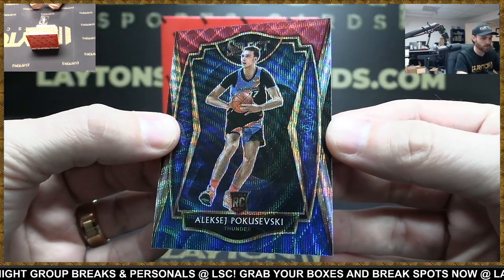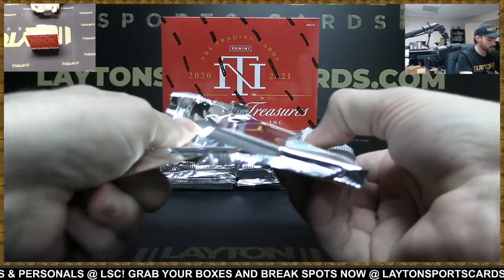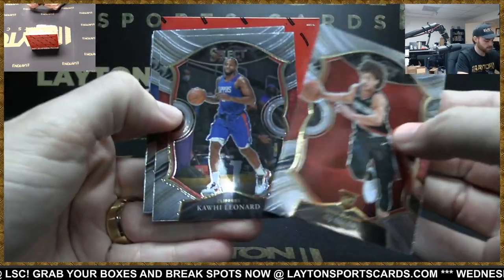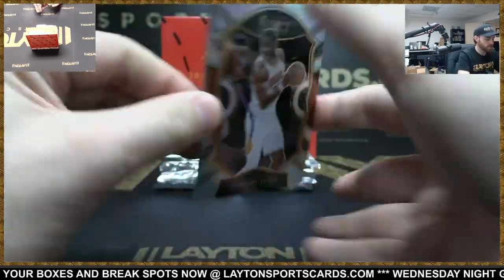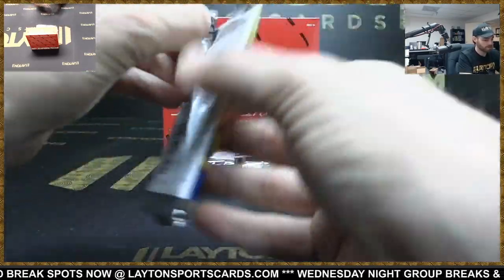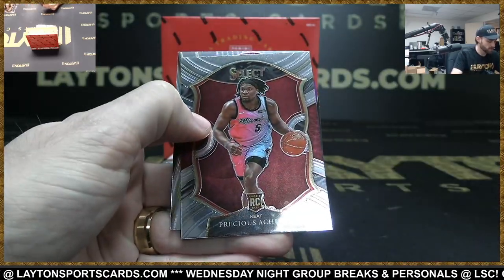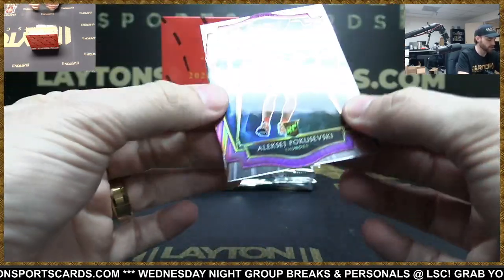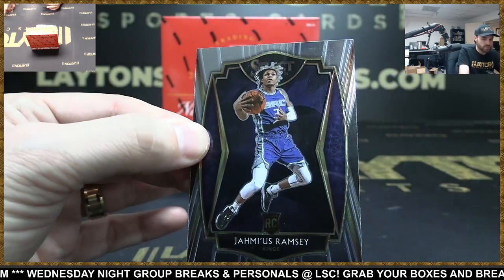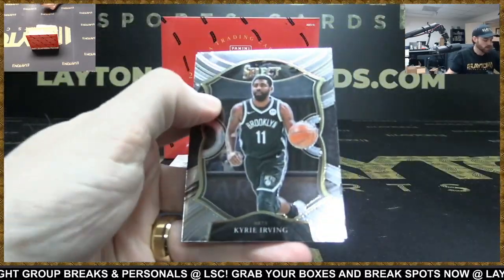Strike color Pokusevsky rookie, Thunder. Dante DiVincenzo. Is it cut long? That would be Maledon silver. Remember Aiden sons. Pascal. LeBron James. Remember Anton Jameson. Pokusevsky rookie, LeBron, Achua rookie purple rookie die-cut. Alexey Pokusevsky Thunder to 99, there you go. Thunder second Poku prism.